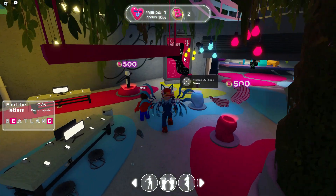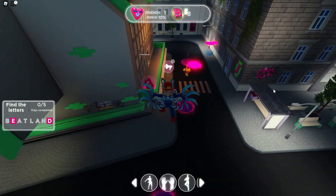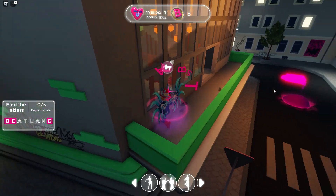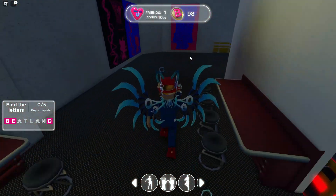Obviously I'm not doing them in the Beatland order, I'm just showing you guys in the order that I found them. The next one right here, if you see the cinema, the side of the cinema over here, you can bounce up on one of those little purple or pink spheres and you can find it that way.